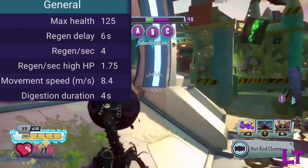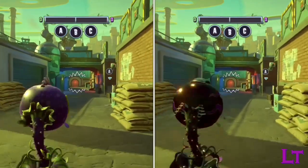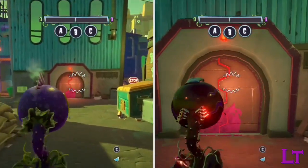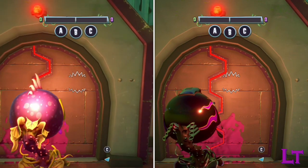However, he makes up for this lack of health with his incredibly fast movement speed, traveling at 8.4 meters per second. This makes him, along with Twilight, the fastest character in the game in terms of base movement speed. However, if that's not fast enough for you, then this character has you covered.